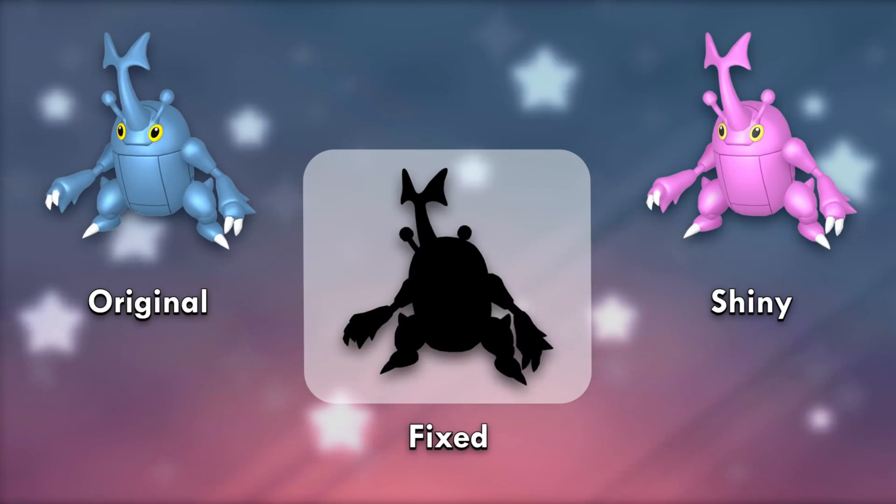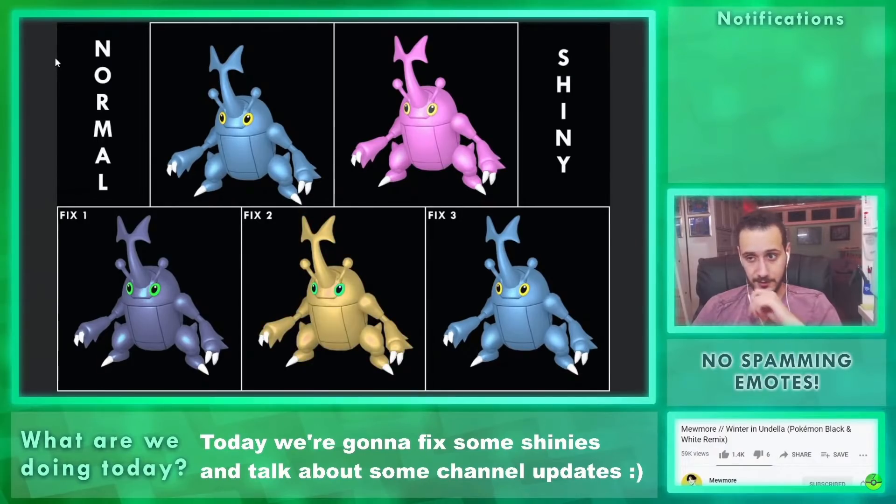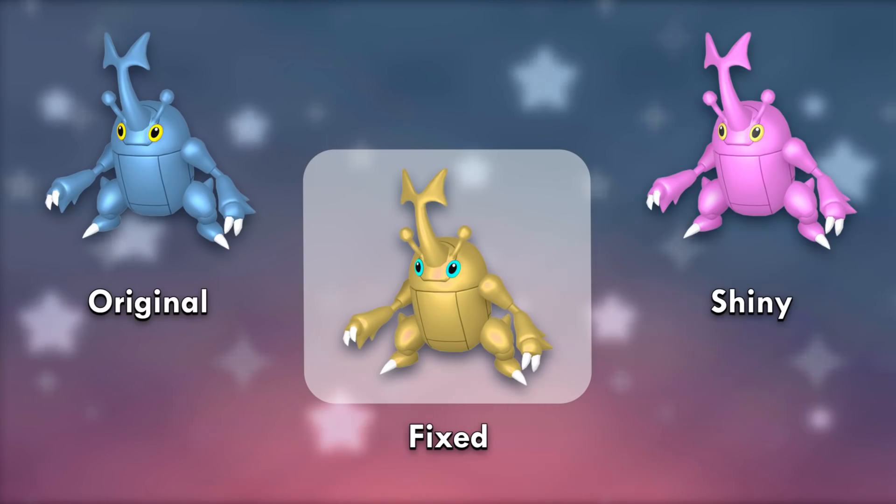Heracross's shiny is terrible — I just don't think it matches at all and I have way better ideas. I've always wanted to see a darker Heracross with green eyes — I love the combo of navy and green. Then we made an inverse Heracross with a gold body and blue eyes, and I'm biased when it comes to the emerald one. They all look good, but the second one won by 2% above the emerald one. It feels right — it looks like ancient Egyptian beetle jewelry.